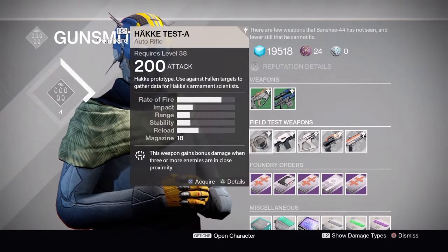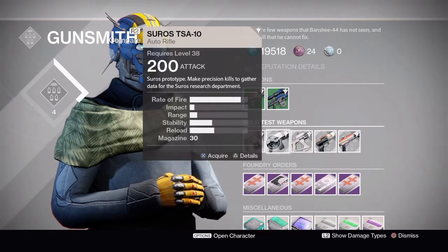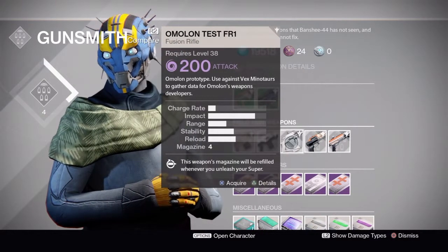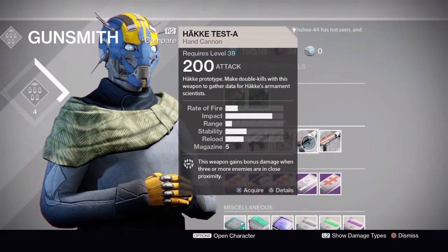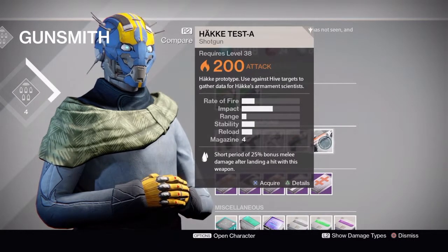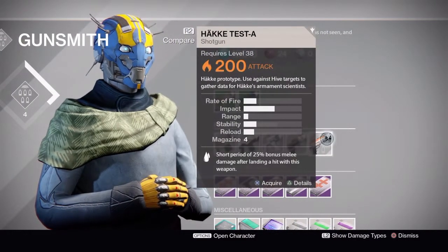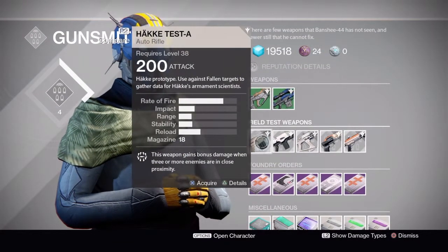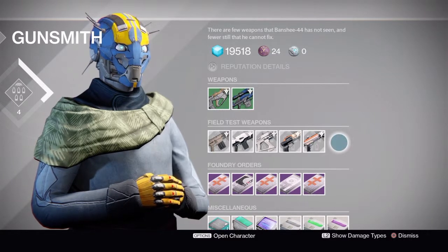For Field Test Weapons this week, he's got a Hake Test A Auto Rifle against fallen targets, a Suros TSA-10 Auto Rifle for precision kills, an Amelon Test FR-1 Fusion Rifle against vex minotaurs (red bar, no majors), a Hake Test A Hand Cannon for double kills, and a Hake Test A Shotgun against hive targets. I did the Dark Beyond checkpoint, took care of precision kills, double kills, and hive. Then went to Venus Patrol — Ember Caves for fallen and the Citadel for the vex minotaurs. Literally took me half an hour tops.